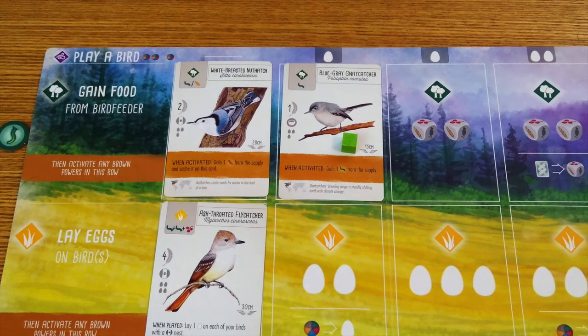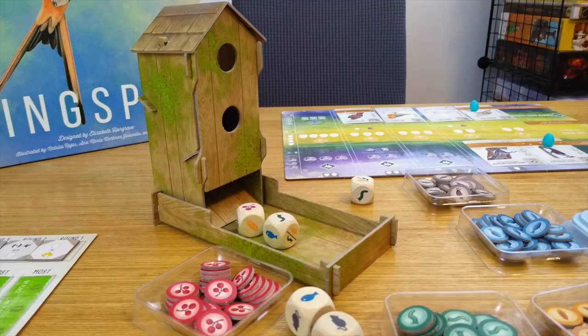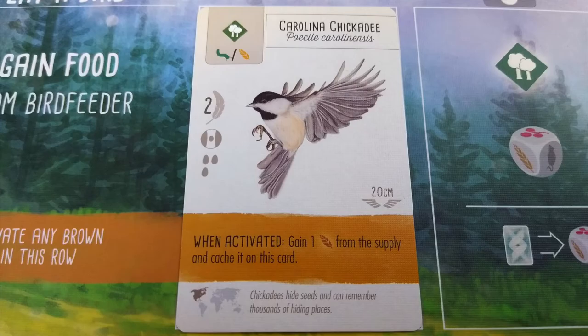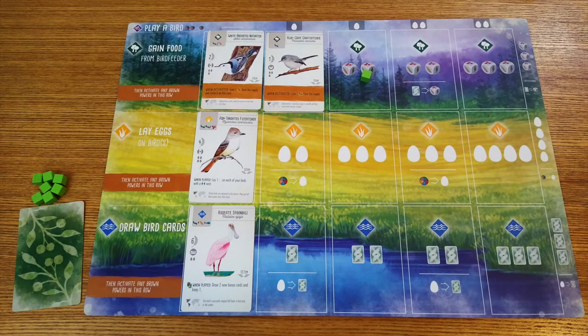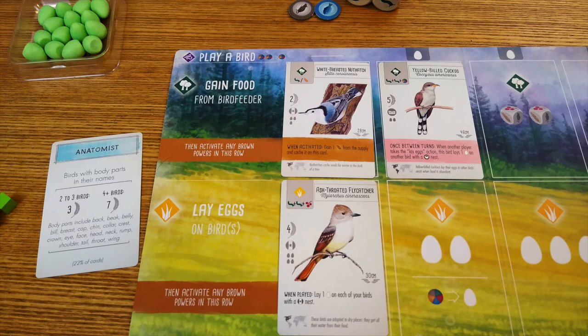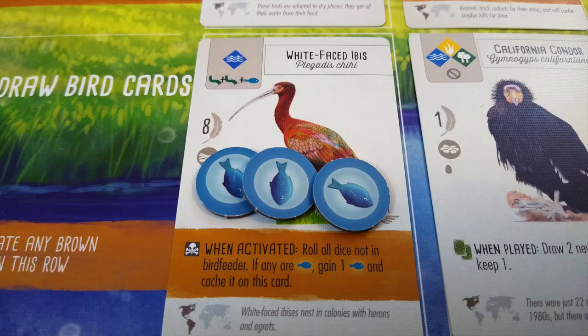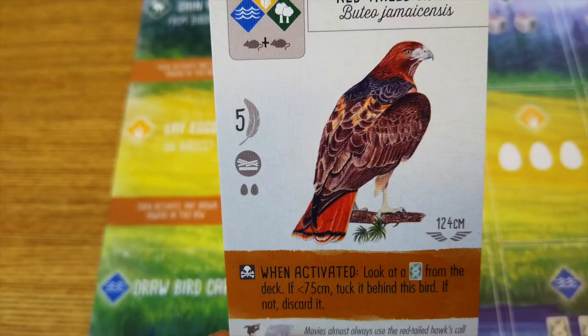Each turn you place one of your cubes on a row and follow it back to the start, doing each action along the way. These rows shake down into: add birds, feed birds, lay eggs, and gain cards. Each bird you add will also add powers that trigger — some right away, some the next time you use that row, some on an opponent's turn. It is all laid out clearly on the cards, and the action cube mechanic makes it basically impossible to miss something. You win by gaining points through various means including secret game goals, shared round goals, adding bird cards, gaining eggs, food, and birds tucked behind other birds — which is usually a kind way of showing they got predated.